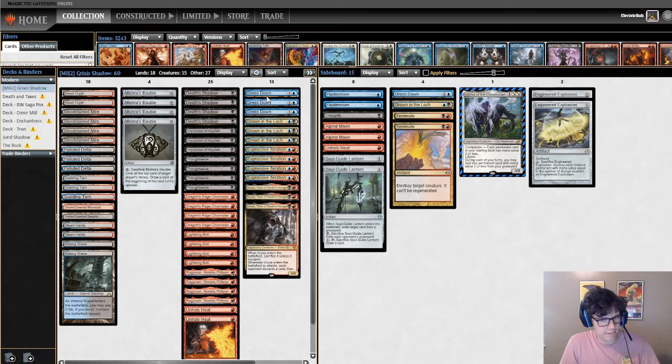I understand if someone's specifically worried about Leyline of Sanctity, but I'm not. I might add another Engineered Explosives - it's such a good card right now. Flusterstorm is meh - I could take it or leave it, but it's a fine one-mana counterspell sometimes. I like the Dress Down in the sideboard as well. Anyway, I'm super excited to try this out. If you're watching, please like, comment, subscribe - we're at 75 subscribers, let's get to 100. Let's get into the first match.